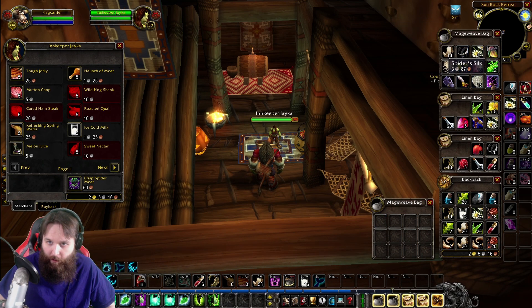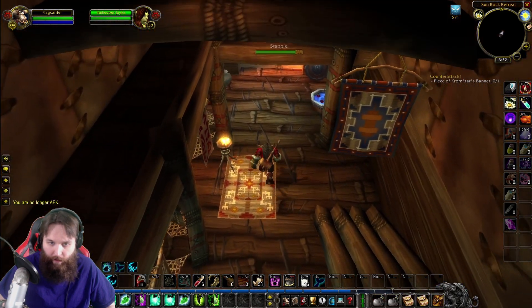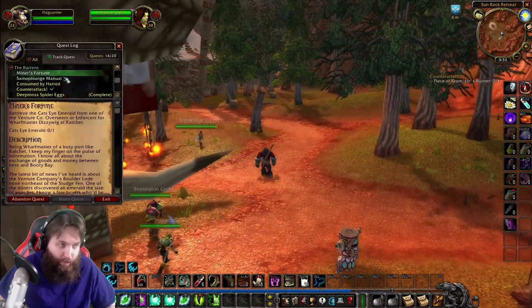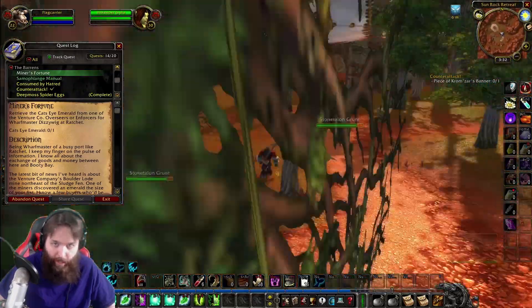I'm just going to sell some stuff here before we move on. Anything else we need to sell? Keeping this. Looking pretty good so far, we got some space. Today we're moving out of the Stone Talon Mountains. Got a couple quests that are turning green that I kind of want to do: Miner's Fortune and Samoflange Manual.